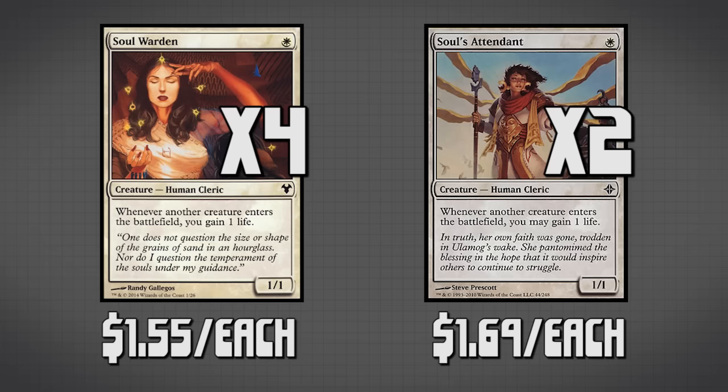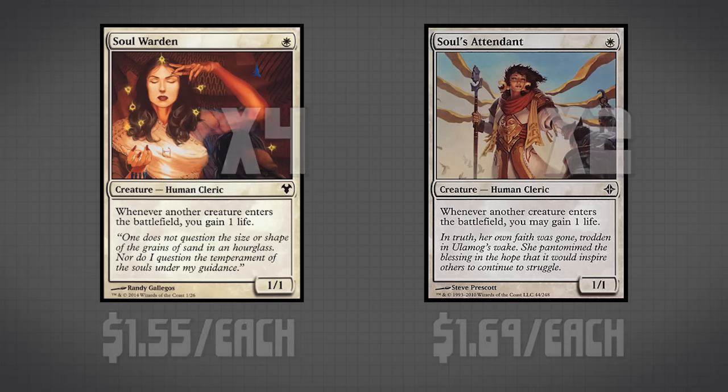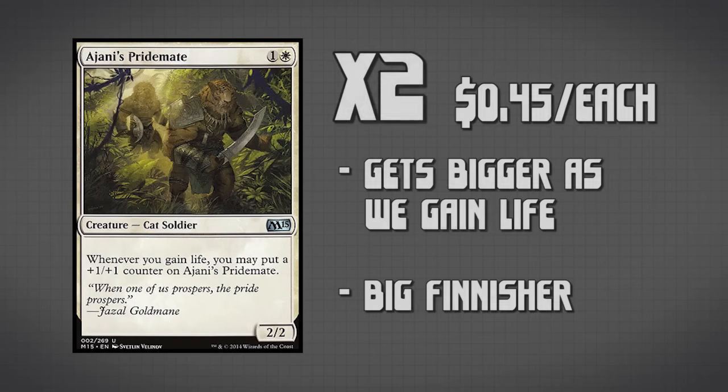The next card helps us take advantage of the infinite life gain. We're running two copies of Ajani's Pride Mate. Ajani's Pride Mate says whenever you gain life, you may put a +1/+1 counter on Ajani's Pride Mate. Keep in mind we're gaining one life every time a creature enters the battlefield and we don't have to stop, so as we gain infinite life, we gain an infinitely large Ajani's Pride Mate that can help us close out the game.